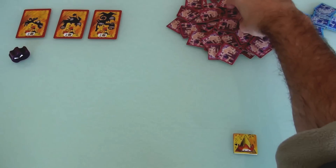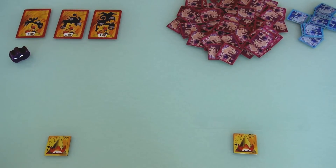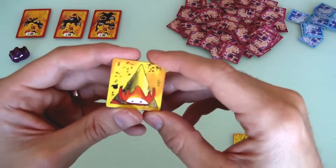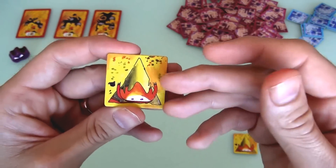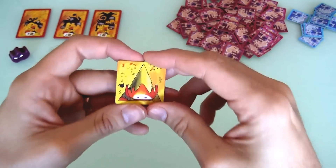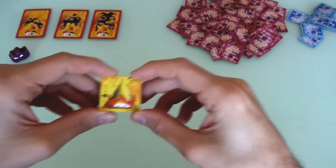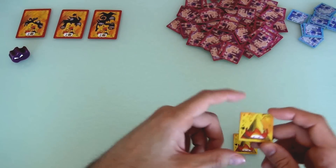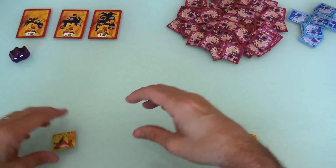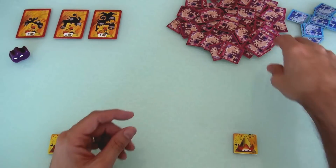I also drew a tile and placed it. Turns go very quickly. When you're playing solo you have two choices — add a tile to your castle or discard it for its special power. When playing cooperatively, there's a third option: you could donate a tile to your partner's castle, but to do that you have to destroy a tile from your own castle. Unfortunately I don't have any tiles to destroy yet, so I can't donate right now. But in the future I can sacrifice part of my castle to give Jen a tile.